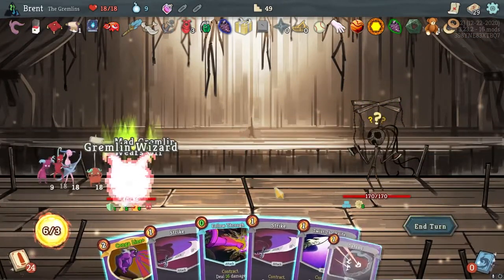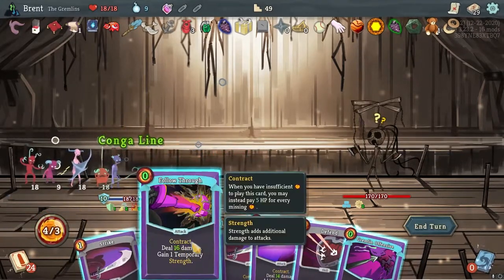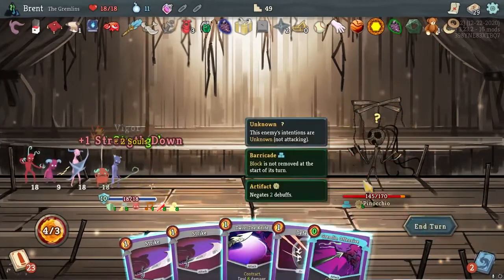Starting turn five, six - six energy on turn one allows us to play our Conga. And our first turn is very impactful I feel like. Contract - that's just like a status that we have on all of our cards now. Interesting.